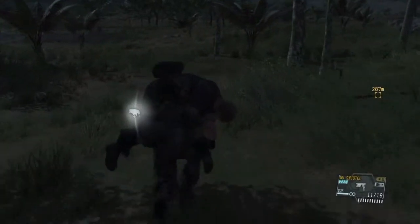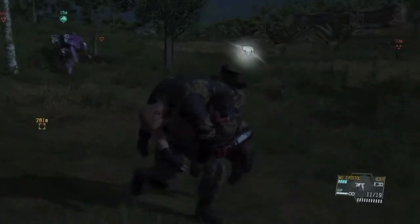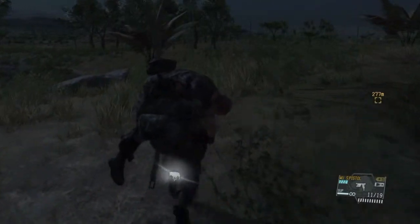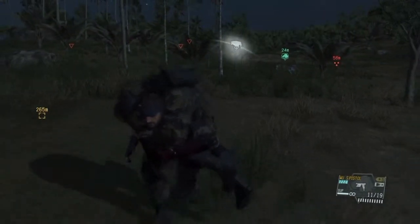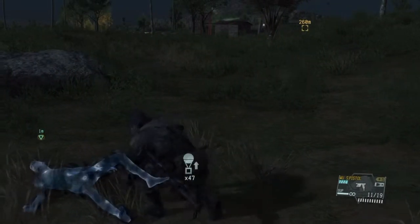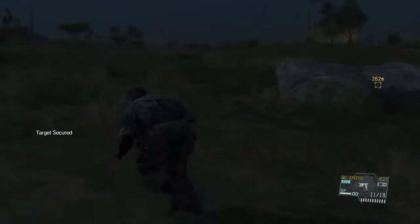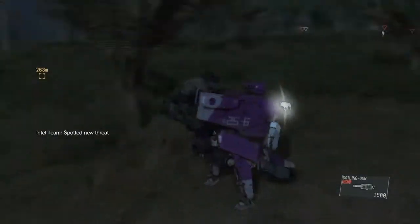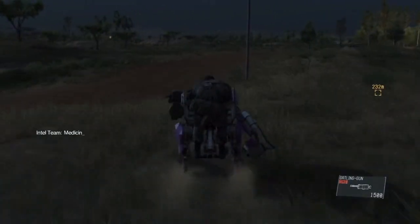I'm going to call in D-Walker because that animal is starting to come towards me. You have to be careful because animals will screw everything up — enemies could spot you. I'm just going to keep duck-walking. He finally stops and I put the prisoner down. He sees me again — those things are so annoying. And of course if you shoot it you'll forfeit your no-traces bonus because you're firing your weapon, so I don't want to do that. Keep away from him and get out of there.